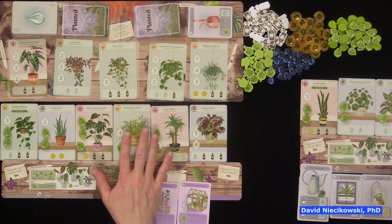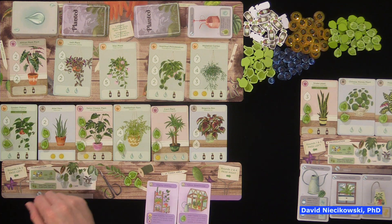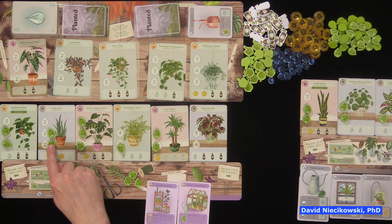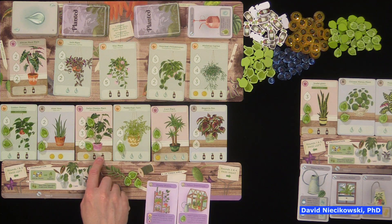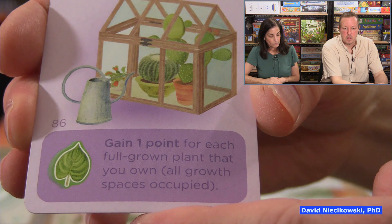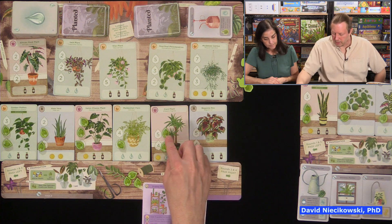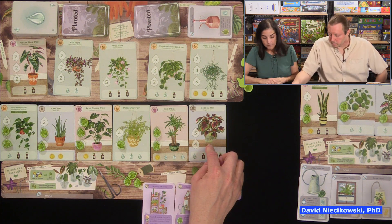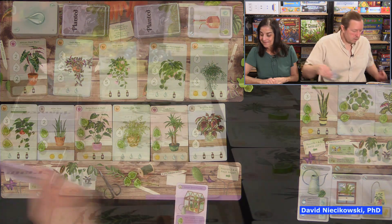Here, at the end of the game, I grew this plant twice during the four rounds to score six points, and you can only grow a plant once in a round, at the end of a round. I grew this one twice for four points. This one matured and I scored 10 points. When growing it, I had to have, each time, two plant food and one light. I grew this one once for three. This one I grew twice and it became mature, so I got an additional point for that — nine total.